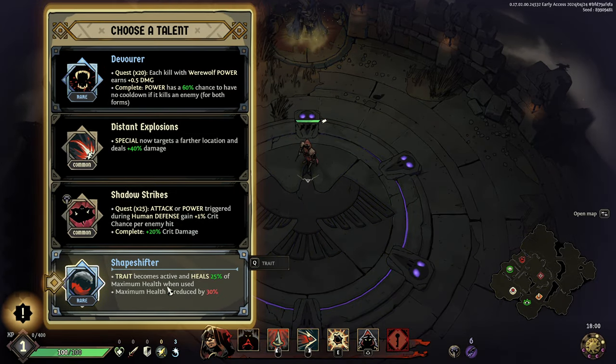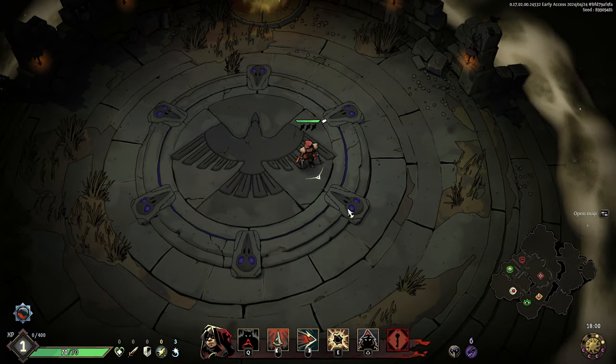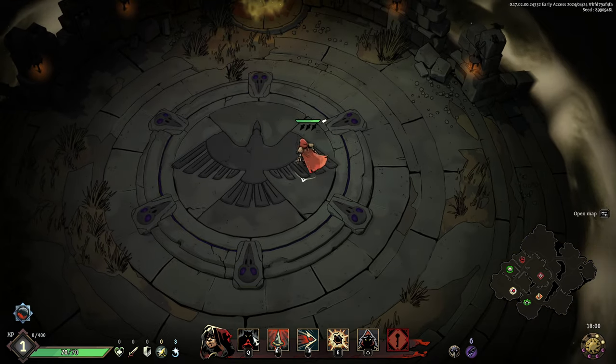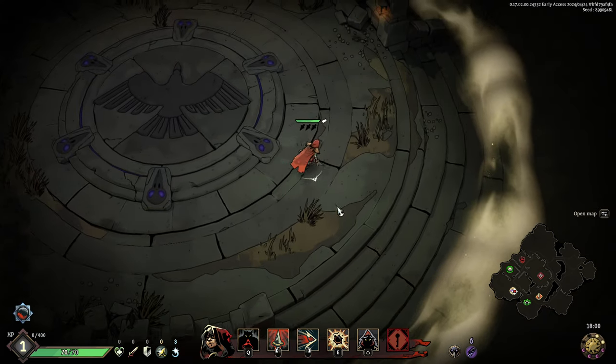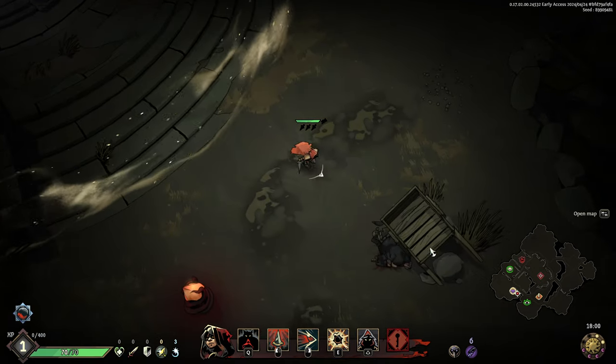So we're going to take Shapeshifter. It's my first time running it. The trait becomes active — my passive becomes active — and it heals 25% of maximum health when used, but maximum health is reduced by 30%. We're going to take the reduced maximum health and we're going to be fine. If I press Q, I will shapeshift, and I don't know exactly what the cooldown is, but we're not going to be finding out this run.